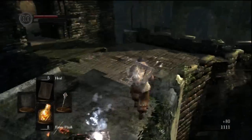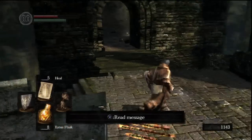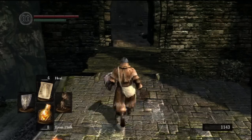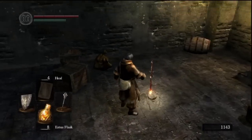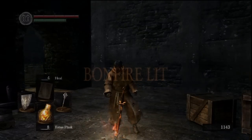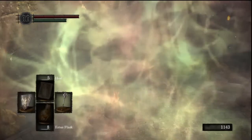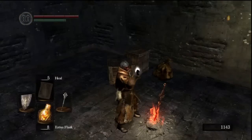About the heal miracle — as you can see it has 5 castings. But be careful, because you cannot use it to replace your Estus flasks, mainly because it takes a lot longer to cast. So normally what I do is save the Estus for bosses and use heal when I can, when there are no enemies around.